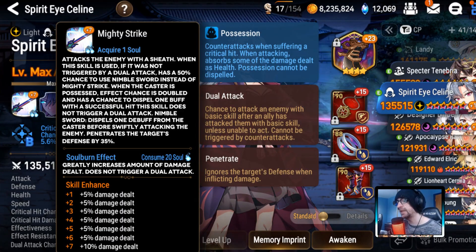So we're going to fix this S1 up to make it more consistent. We did change her S1 to what it should have been all along for Mighty Strike: attacks the enemy with a sheath. If it was not triggered by a dual attack, has a 50% chance to use Nimble Sword instead of Mighty Strike. When the caster is possessed, effect chance is doubled. Has a chance to dispel one buff on a successful hit. This skill does not trigger a dual attack. Nimble Sword dispels one debuff from the caster before swiftly attacking the enemy, penetrates the target's defense by 35%. New soul burn effect still costs 20 souls but greatly increases the amount of damage dealt, does not trigger a dual attack. Two things changed: she's going to guarantee her Nimble Strike and also has a chance to dispel a buff — that way she can get through barriers and immortality better.